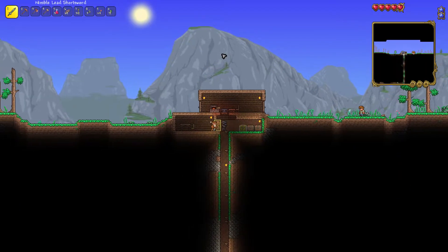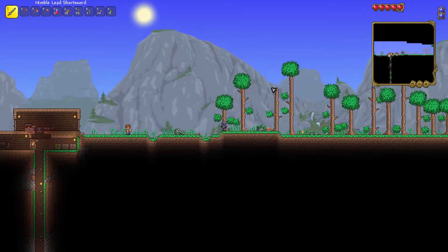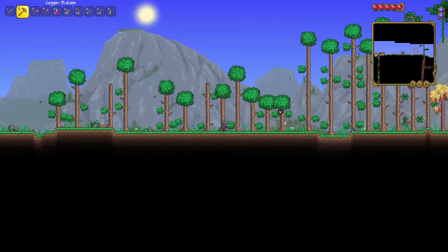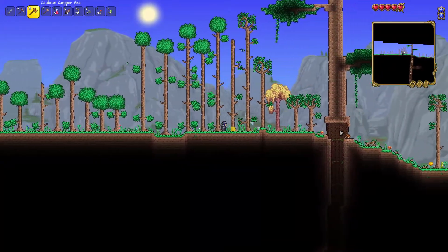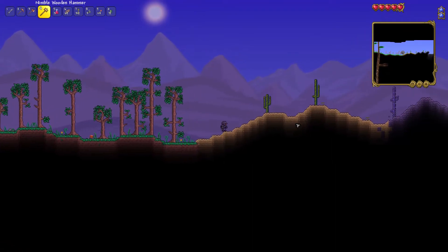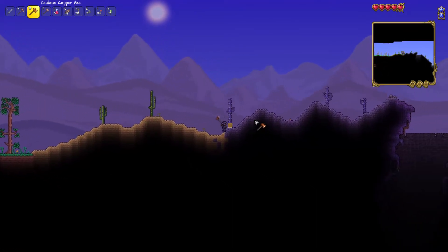Now we need Ebonwood, which means we're going to have to go into the danger zone and pick up some wood there if there is any, which I'm hoping. If it's all desert however I might be kind of screwed.